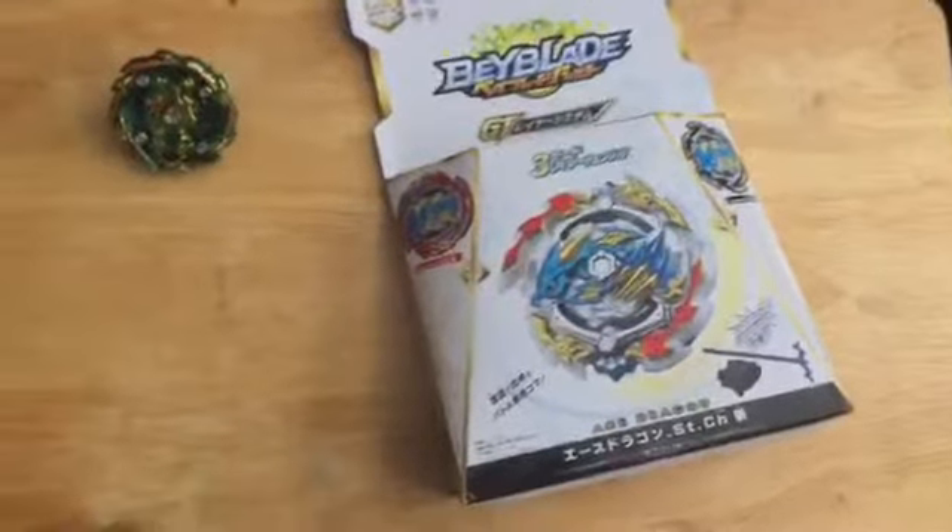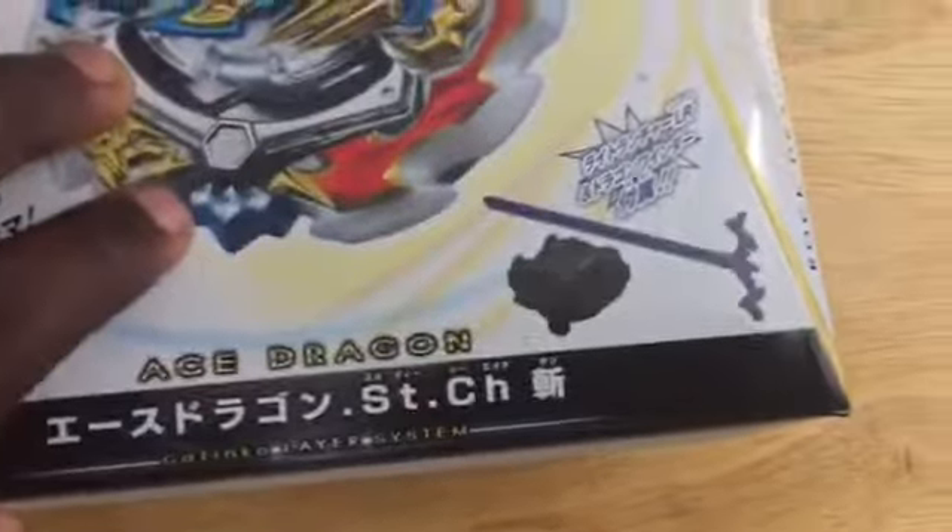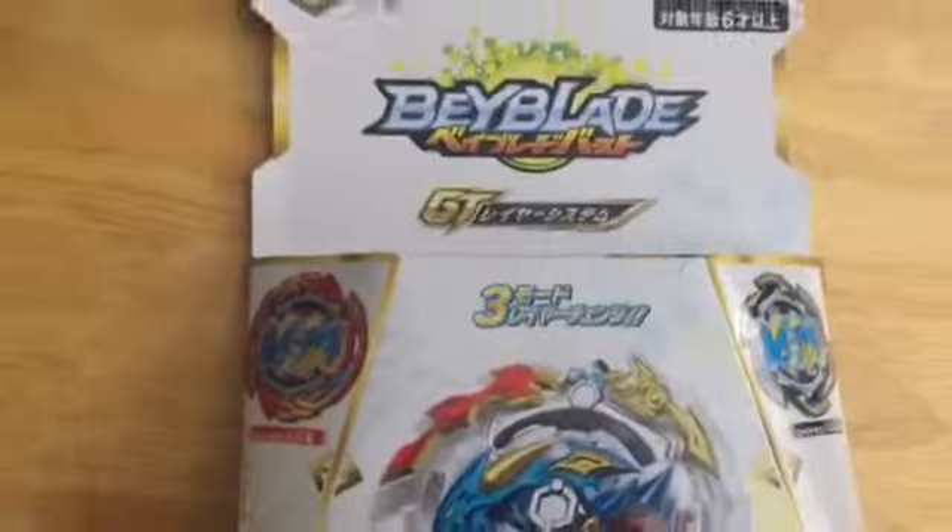Hey guys, it's me Ryan and today I have the Ace Dragon set. It is a starter so it does come with a launcher. It comes with a 3-in-1 Beyblade — it has Rock Dragon, Ace Dragon, and then Grand Dragon. This is a GT system and it's my second one because my first one was Bootshin.